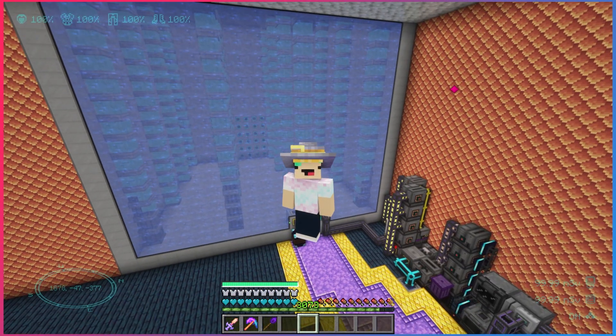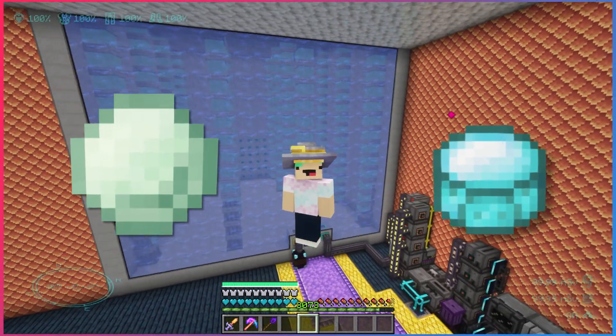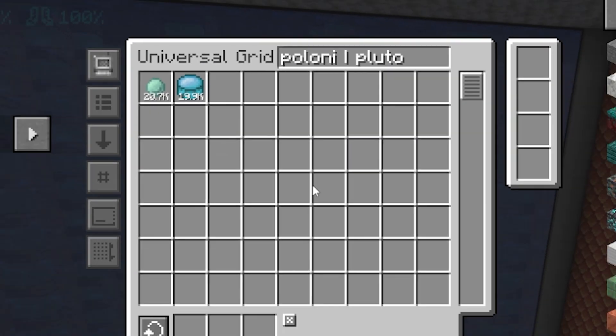What is up my crazy simps? In the last episode we built a fission reactor and started producing polonium and plutonium. Checked on those real fast — we have about 20,000 pellets of each: polonium and plutonium.